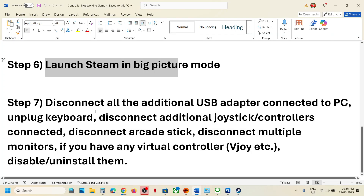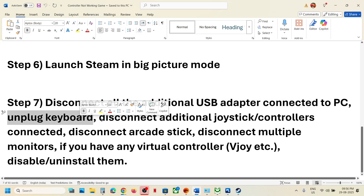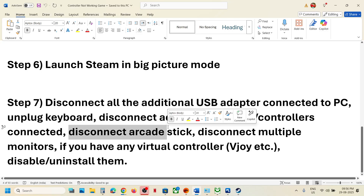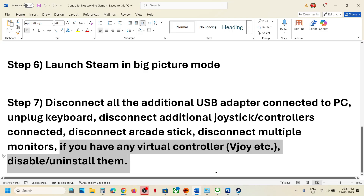If still not working, disconnect all USB adapters not in use. Unplug your external keyboard, disconnect any extra controllers, arcade sticks, and multiple monitors. If you have any virtual controller software like vJoy installed, disable or uninstall it. Then launch the game and check.